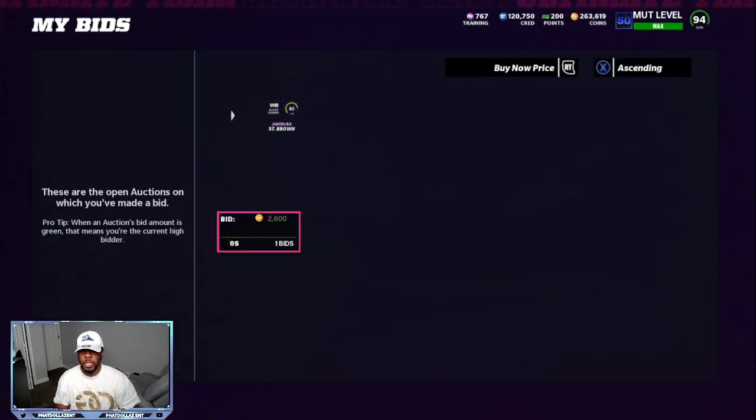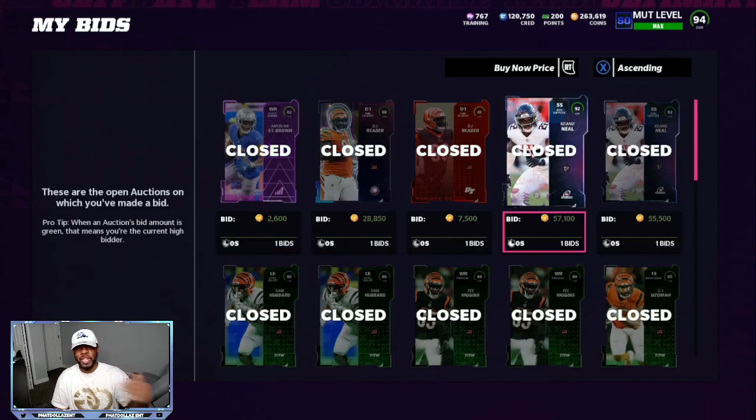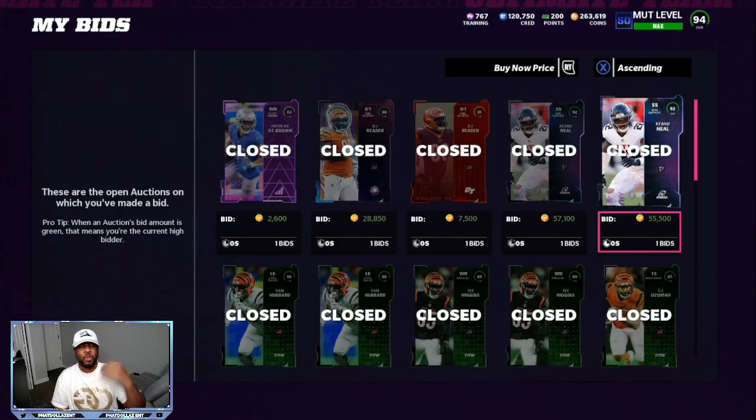Some investments I made to make coins: sniping the 92 overalls and then reposting them. You can see this 92 overall for 55k — you can repost them for 68,000 to 69,000. Once you lose taxes off that, that's going to be between a 4,000 and 7,000 coin profit. Make sure you're getting them for the cheapest — they did have a few up at about 48,000 and I missed them. So the 92 overall Playoff players — watch them on the market and snipe them for coins.